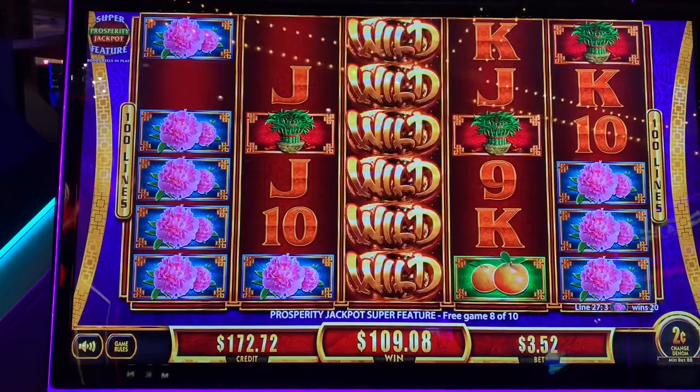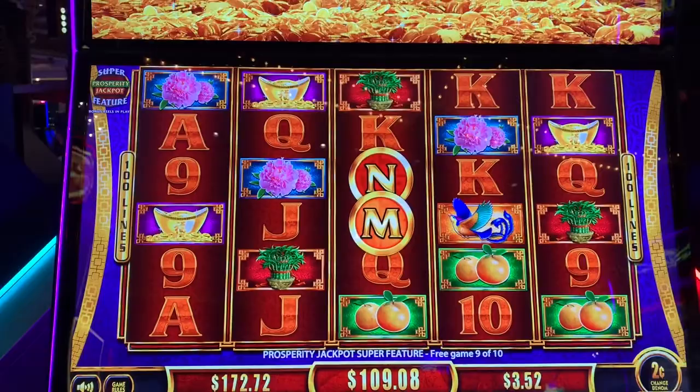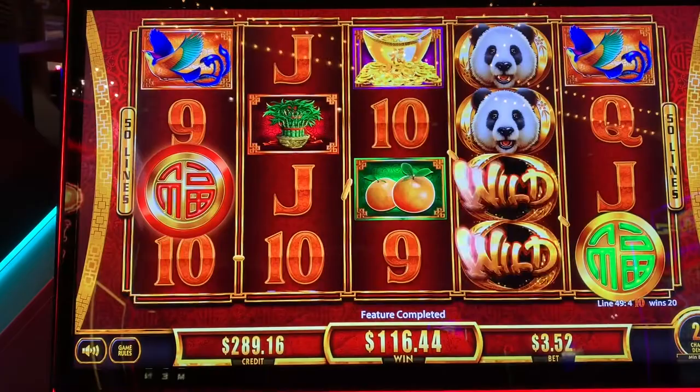Two spins left. Come on, letters. There's two — come on, hoe, come on, blue hoe. No. We're one away from the grand now. Letters, there's two. More letters. Oh no. Oh, boo. Credit. $116.44 on a $3.52 bet. Not bad — considering we were already ahead on the game, so we're up to $289. Thank you, pandas.